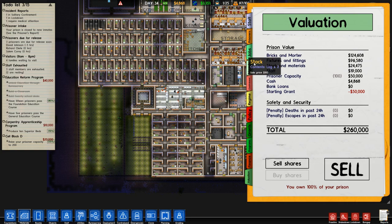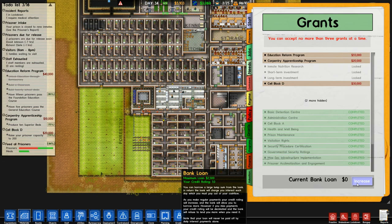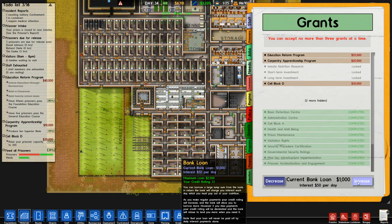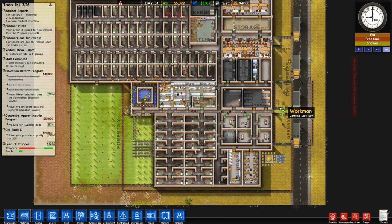Prison value is going fine. If we go to finance — or where's loans — grants. We can increase our bank loan. Maximum loan is only $25,000 though. As you make regular payments your credit rating will increase and the bank will allow you to borrow more money. However if you miss payments your credit rating will be decimated and the bank will refuse to lend you when you need it. Note that your loan will never be paid off by daily interest payments alone. Let's take a loan. This is exactly how credit works in real life — take like a $2,500 loan and then pay it off immediately. I don't think that actually gave us a credit rating bonus. Oh well — did we lose a ton of money in the process? I don't think so, I think we're at exactly the same amount.